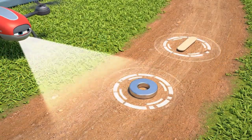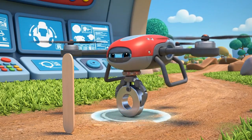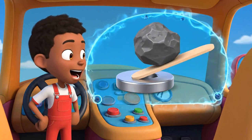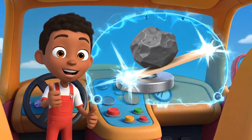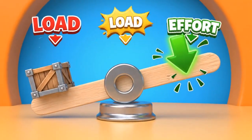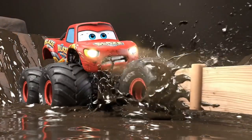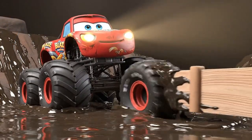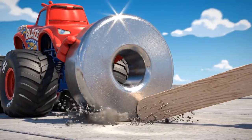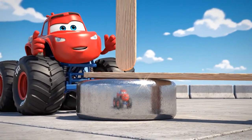I see it, Blaze! We can get you out! We just need to use science! We can use that popsicle stick and washer to make a lever! A lever is a simple machine that can help you lift heavy things. The washer will be your fulcrum, or pivot point. The popsicle stick is the lever. Now get the stick under you! Okay, AJ! The fulcrum is in place!